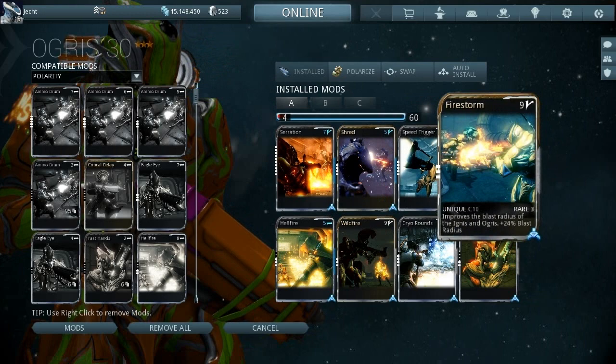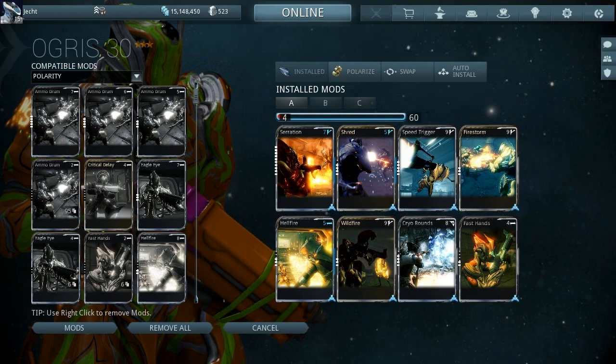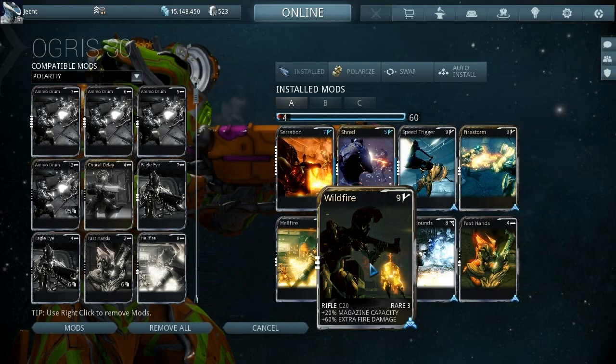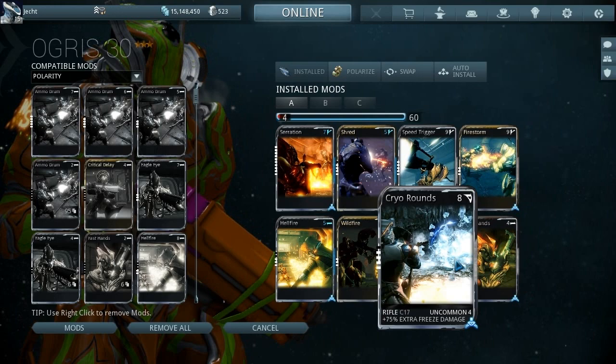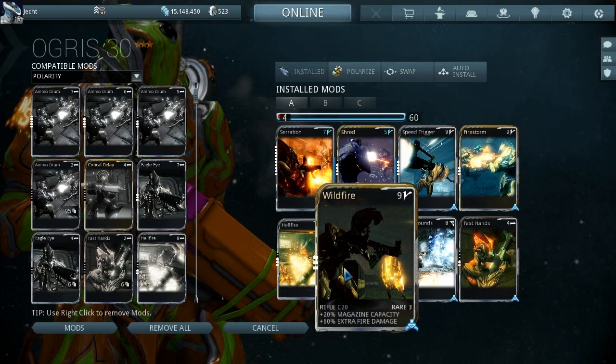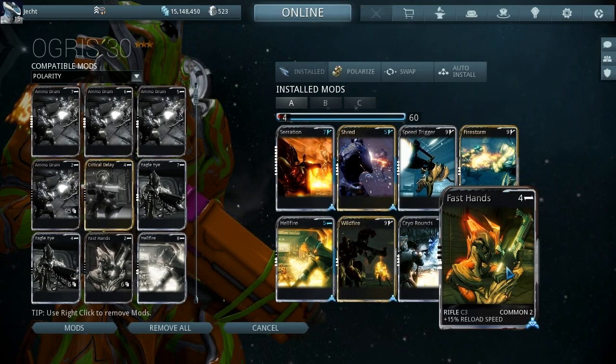We'll obviously max the Speed Trigger. Fire Storm is definitely needed because it increases the blast radius when it hits the floor. Then we have fire damage with more fire damage — that's where the extra bullet comes from in the clip. Mix that with the cryo, that's how we got the blast to go up: fire and ice. If we added another element it would create two different elements on here, but at the minute it's just fire and ice which creates the blast.